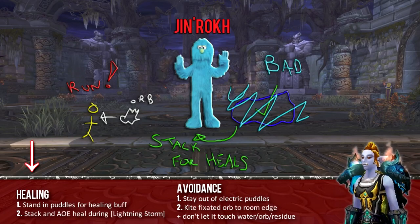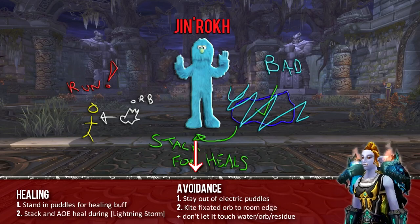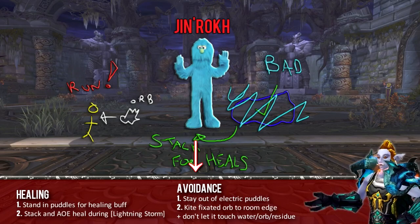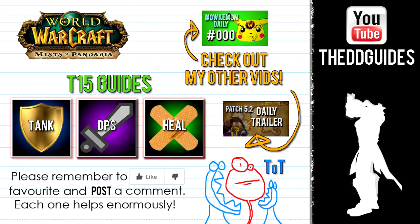Let's recap. Healing responsibilities: stay in the puddles for the healing buff, stack for AOE heals during Lightning Storm. Avoidance: stay out of electrified puddles, kite your orbs to the room's edge if you are fixated, and do not let the orb touch water, another orb, or the residue from exploded orbs.